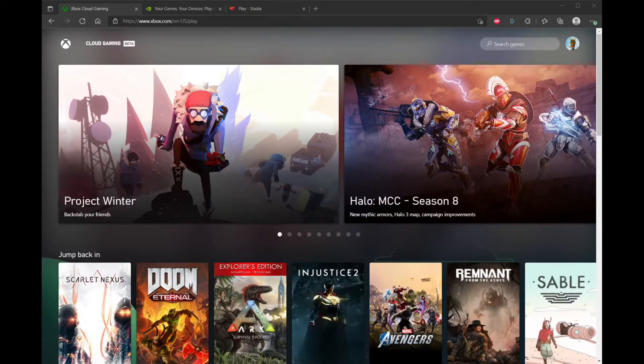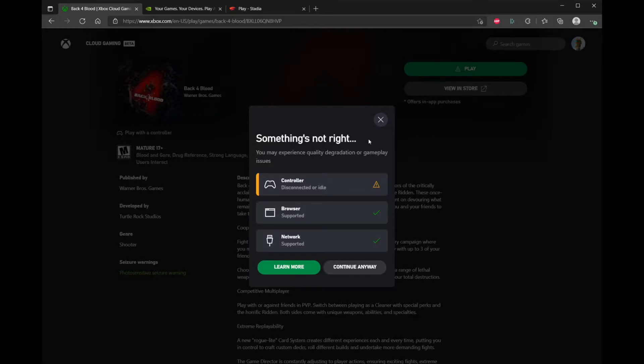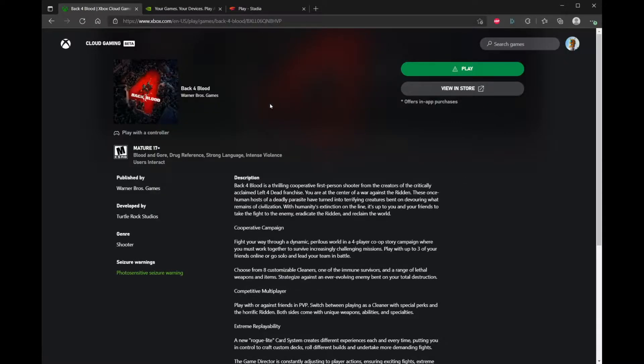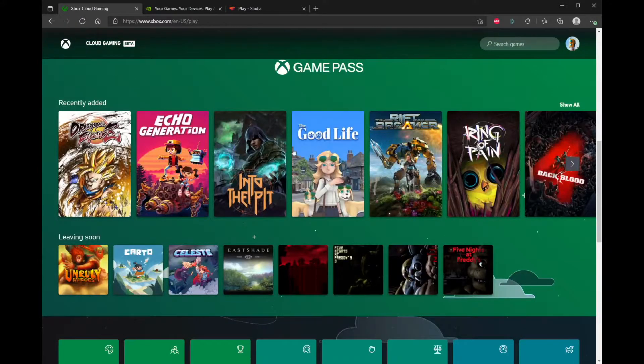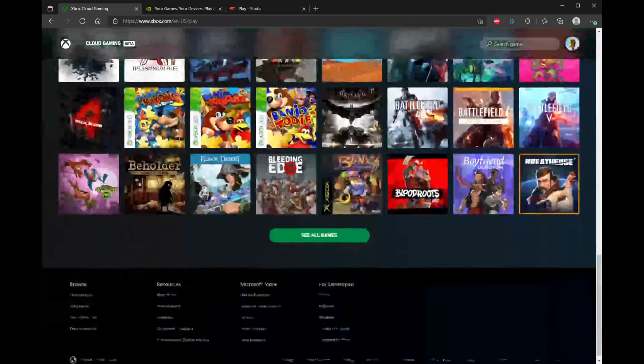I'm on PC with mouse and keyboard now. Let's say I want to open a game I don't have downloaded — Back 4 Blood. I click on it, it shows information with a 'play with controller' icon. When I click play, a symbol tells me my controller is disconnected. This screen is relatively new — when I originally started thinking about this video it didn't show up, so I was clicking play and wondering why nothing was working. Once you connect the controller, it goes back to normal, you click the Xbox button and you're set to go.